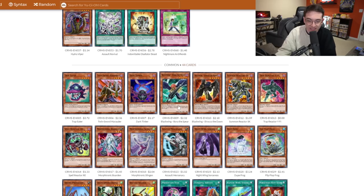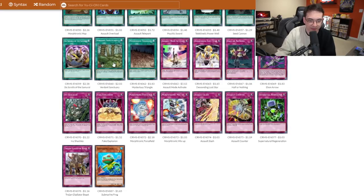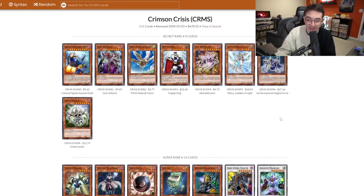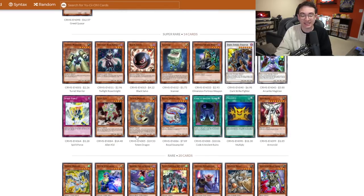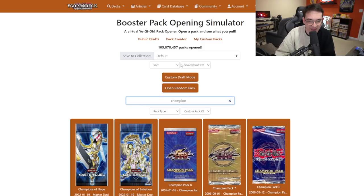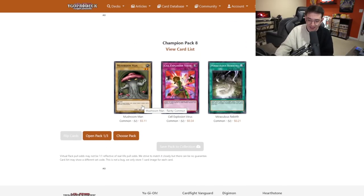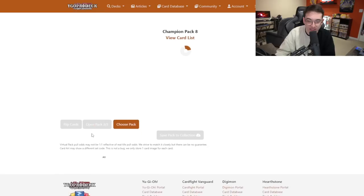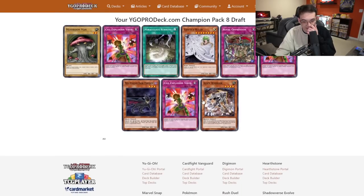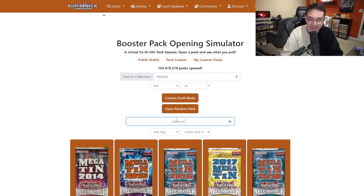Obviously this is the debut of Blackwings — the bane of my existence last season. Cards like Kalut and Shura don't come until Raging Battle. Dupe Frog and Flipflop Frog are also extremely good to pair with Substitoad. And of course you can't forget Verdant Sanctuary, the best field spell in the game. Crimson Crisis is a big one — I want Dark Strike Fighter, Gale the Whirlwind guaranteed, and we could build a lot of nasty stuff. We also have three packs of Champion Pack 8 to open first, but there's nothing good in Champion Pack 8. Then 24 packs of Crimson Crisis. Let's see what we get.